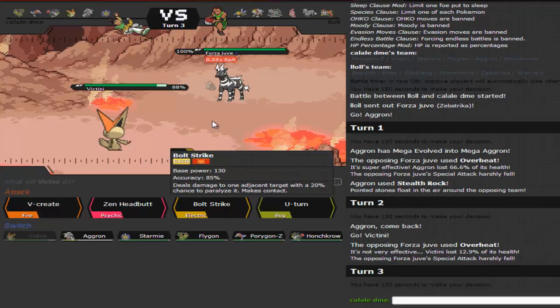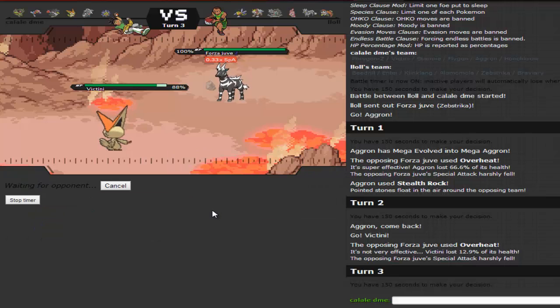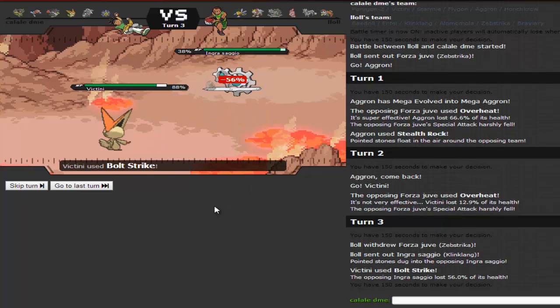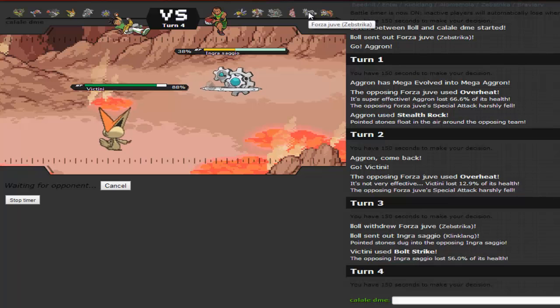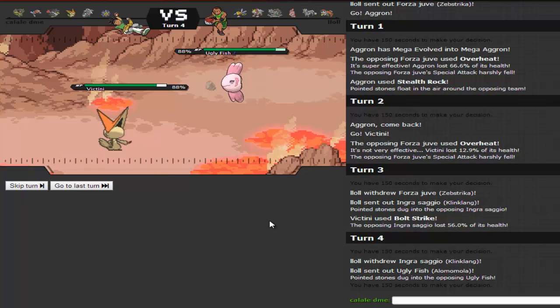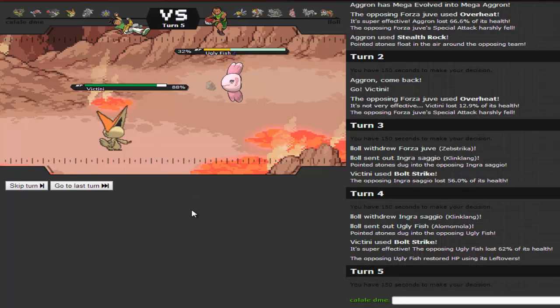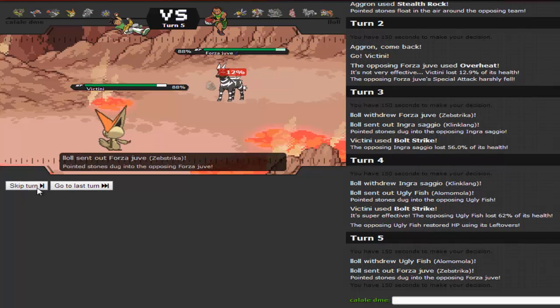I go for Bolt Strike predicting the Alomomola. He switches into something and it takes 56%. I go for another Bolt Strike; he switches out into Alomomola to absorb it — does 62%. I go for Bolt Strike again and he brings out Zebstrika, which has Lightning Rod. I'll fodder off Mega Aggron now as Thunderbolt comes in.